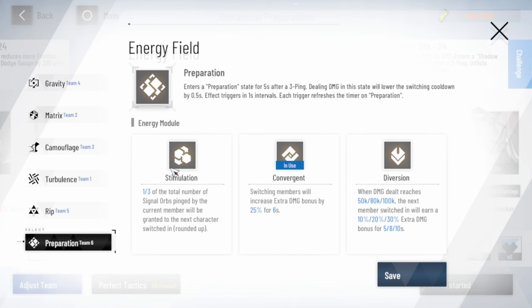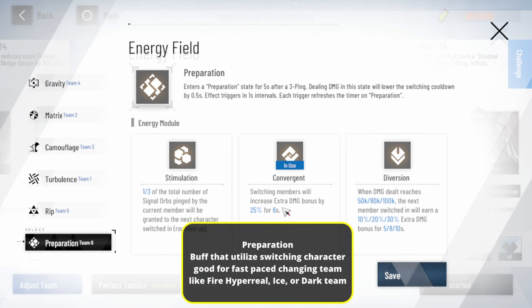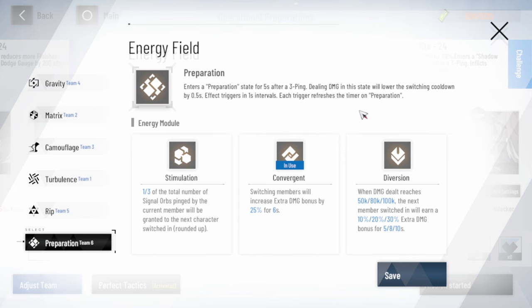The last buff — Preparation — gives you a buff whenever you switch characters, and it's also pretty easy to trigger, especially for non-solo characters. Excluding lightning, since Alpha is mostly solo it won't work great with Alpha, but other teams still work pretty well. After switching you get extra 25% damage bonus for 2 seconds, which is actually good — any team can use it. I put it on my fire team because fire is very fast-paced: you turn Nami, change to Lift, change to Lee — very fast paced.